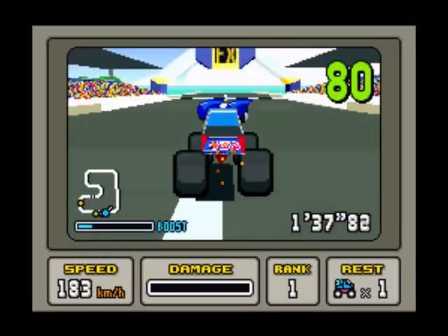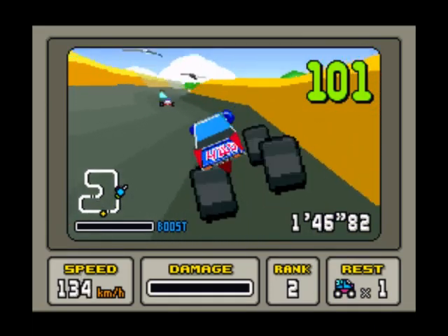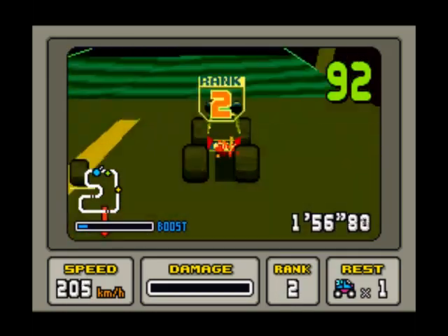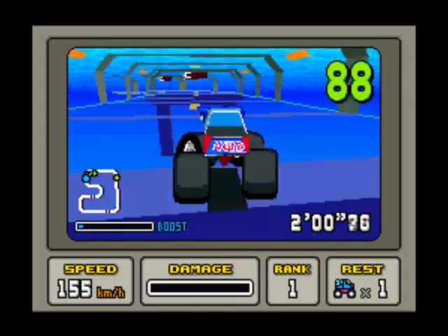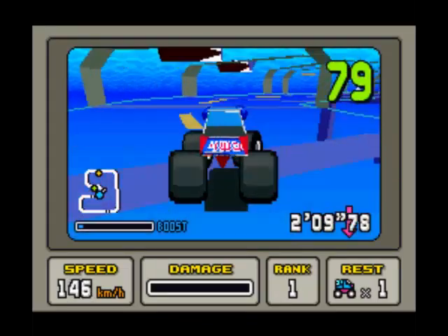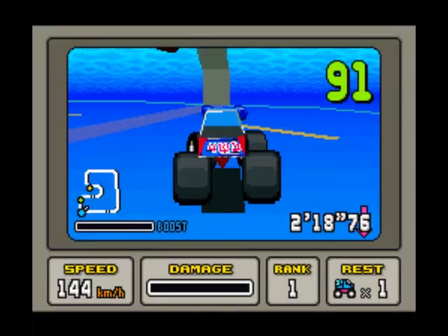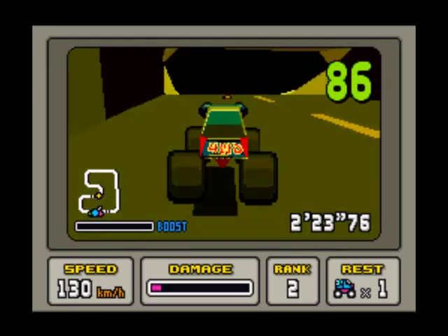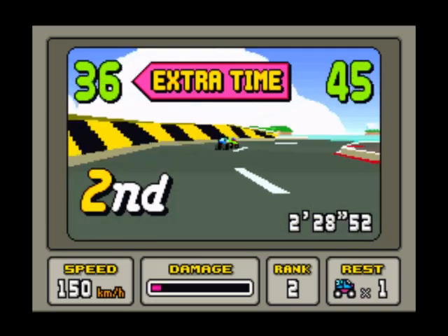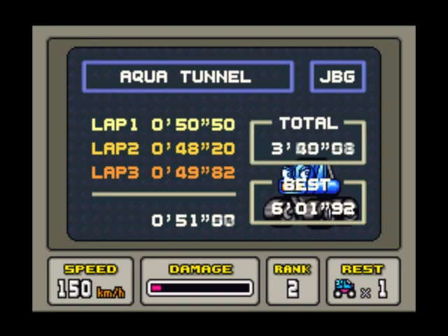I'm out of boost. They catch up with you quick. Those blue triangles are boost — let's boost it. So let go when you go around corners. Oh, you can get things there that take your damage away. Checkpoint — I've still got plenty of time on the clock. Final lap. I'm out of boost and I've come second. Goal. I don't know where you have to come to qualify, but rank two — so that's enough.